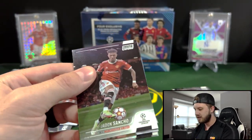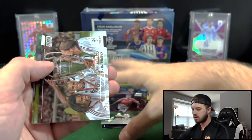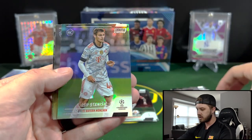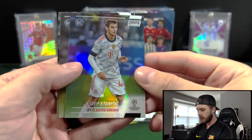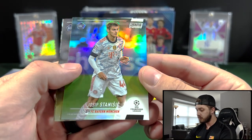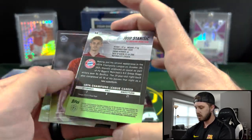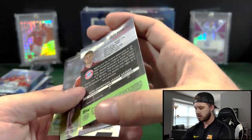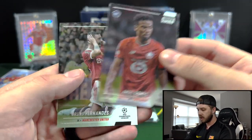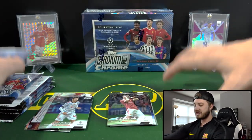I do love how these stadium cards are kind of like a photo shoot almost — they're almost photogenic. We got Jadon Sancho for Man U. We have Roberto Carlos — this should be another insert. We got Josep Stancic, he's a rookie for Bayern. Very cool, that's a Refractor. We have Angel Gomez, rookie again. And then Bruno Fernandes with one of his signature celebrations.